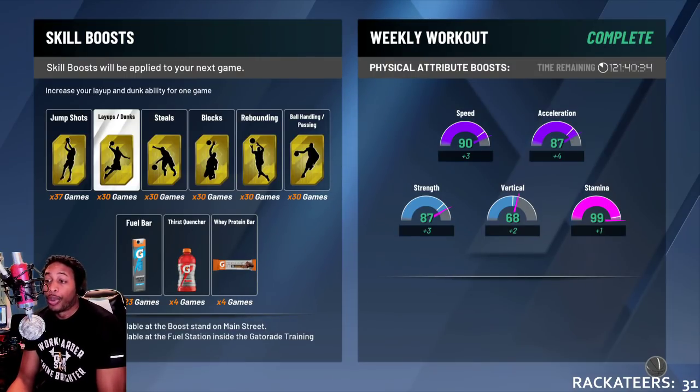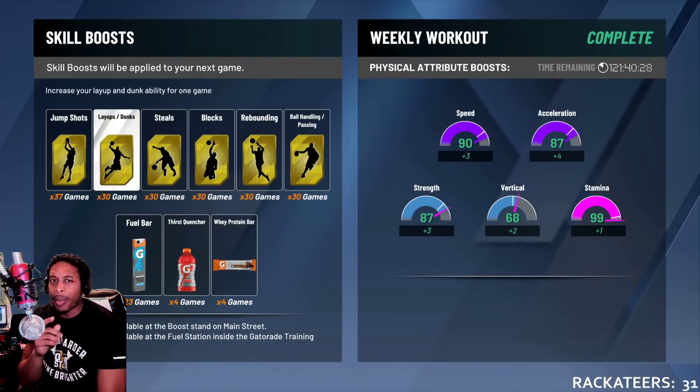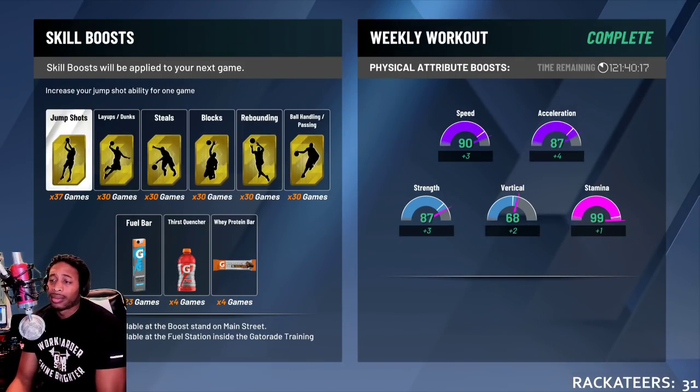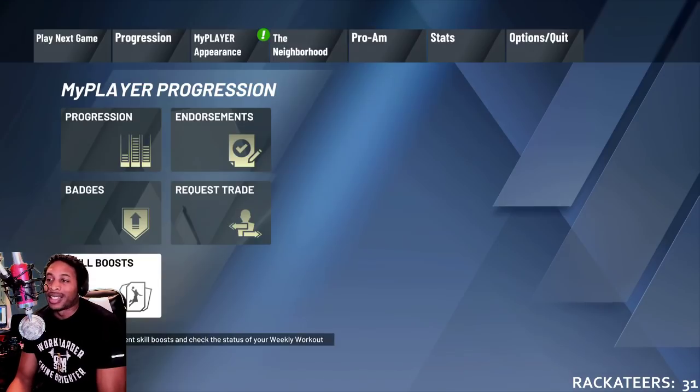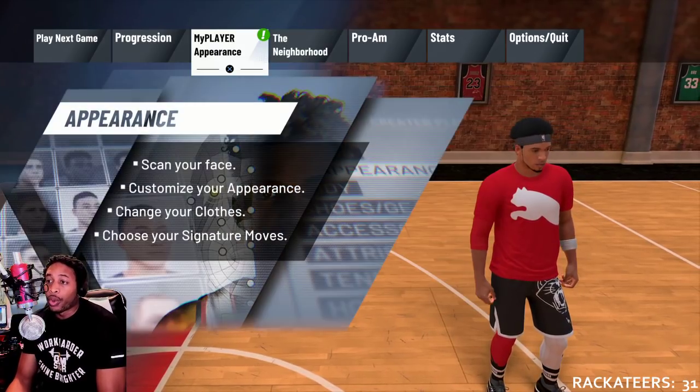The secret sauce — skill boost. I spun the wheel the other day and I got 40 skill boost. I think I got a method for that. I have to test it out a few more times, but once I get that method, if y'all want that method, let me know down in the comment section. But look, put your jump shot boost on — I promise you it will help you. It's not going to make you make the jump shots, but it will make you more consistent at making them.